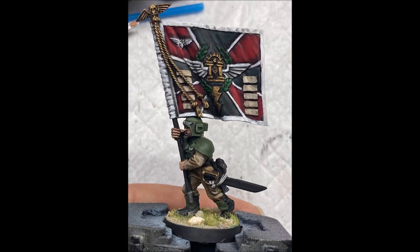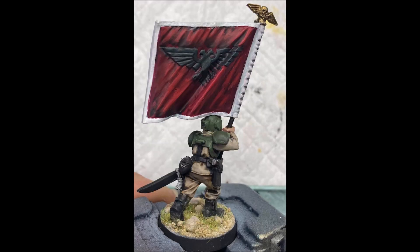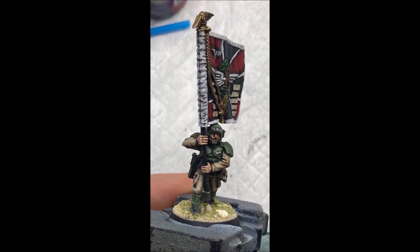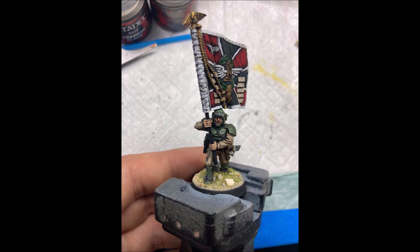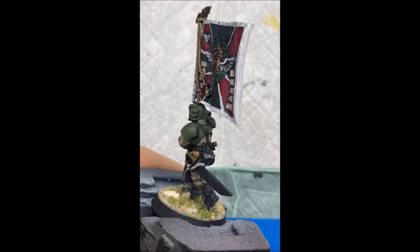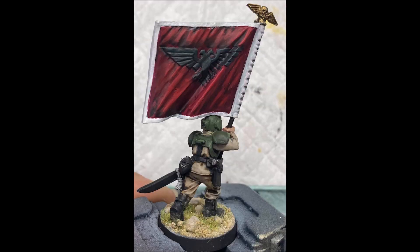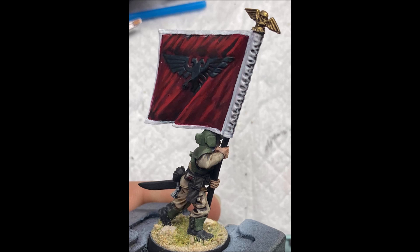So you can't order Ogryns or anything like that, but you can order conscripts because conscripts have the regiment keyword. Now what's interesting is the conscripts' Raw Recruits rule - which was added in to make them not very good - says any time this unit receives an order from an officer, they must roll dice and on a four-plus they obey the order. However, the Lord Commissar does not have the officer keyword. He can issue an order to any regiment unit, but he is not an officer. Which means he can order conscripts, and because the order is not coming from an officer keyword unit, the Raw Recruits rule doesn't kick in. They're receiving an order but not from an officer - therefore they always pass that order test.